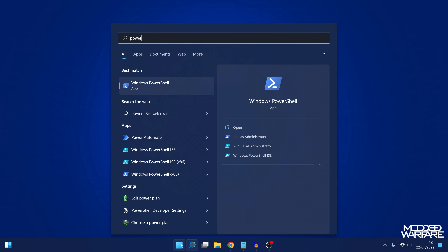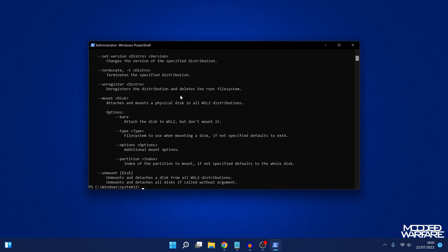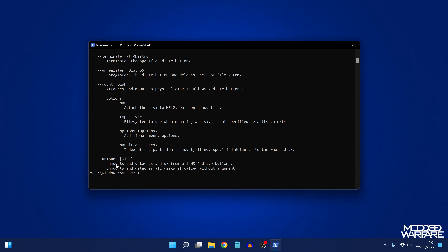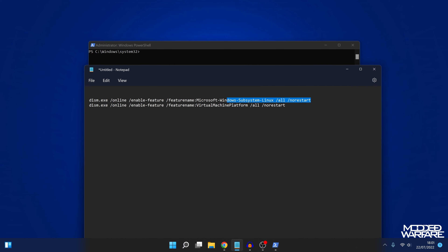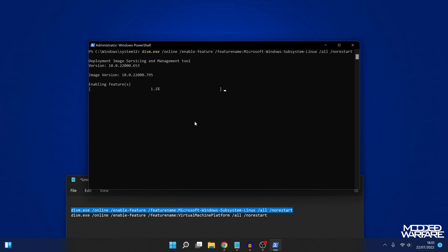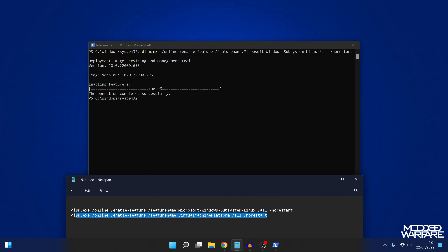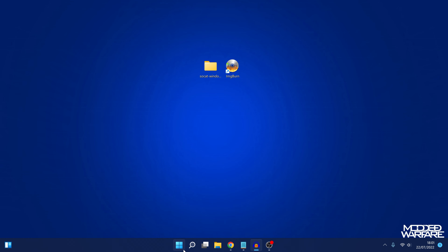If that doesn't work, search for PowerShell, right-click and run it as administrator. From there, type in 'wsl --install', which should install it. If that command isn't recognized, you can enter two alternative commands instead: paste the first one to enable the Windows Subsystem for Linux feature, hit enter - that enables the feature - and then enter the second command to enable the Virtual Machine Platform as well.